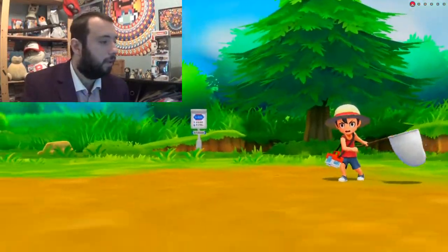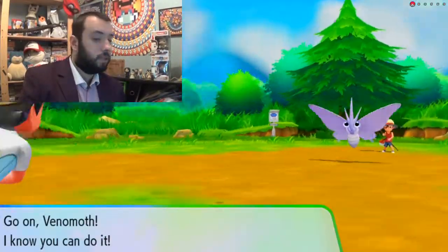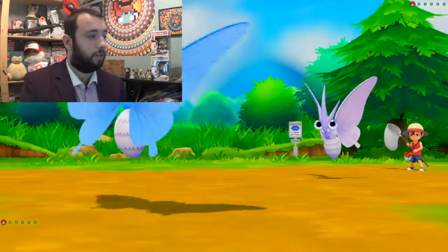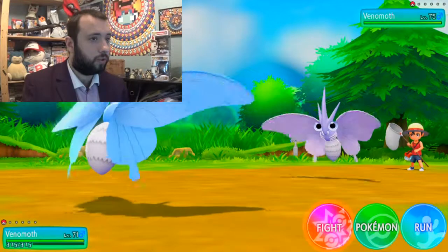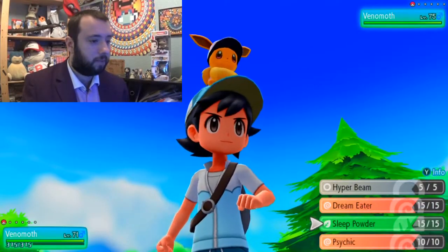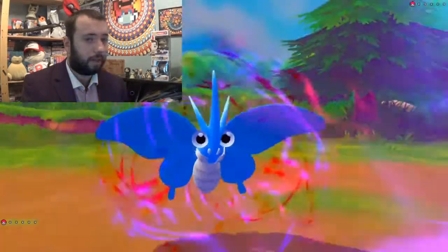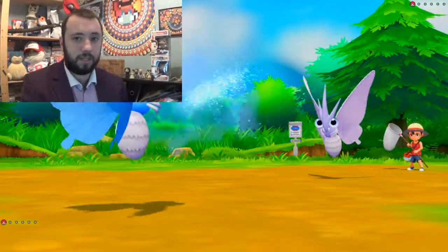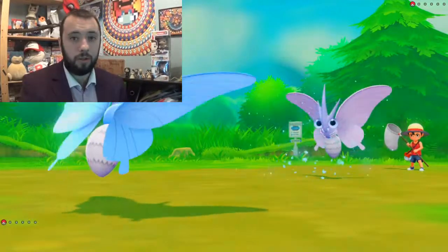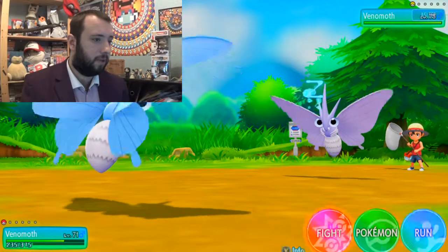Bug catcher boy. You sent out your boring-coloured Venomoth — does match the suit and shirt but never mind. Look at that one, I prefer that one a lot. Didn't realise Venomoth had such a cool shiny. Sleep Powder — who's quicker? You're quicker, but you're using Psychic. Let's see if Sleep Powder works. Yes, good. Now I'm going to use Dream Eater. Perfect.